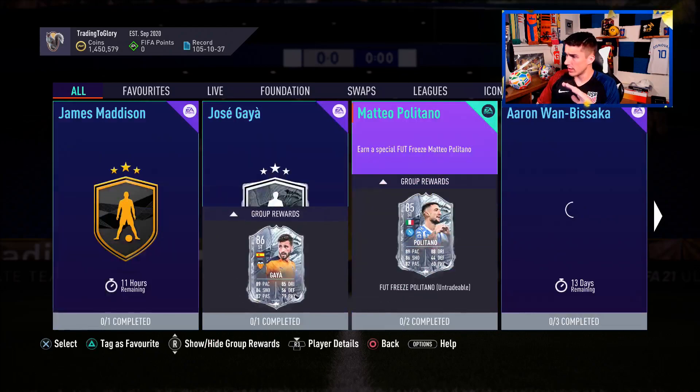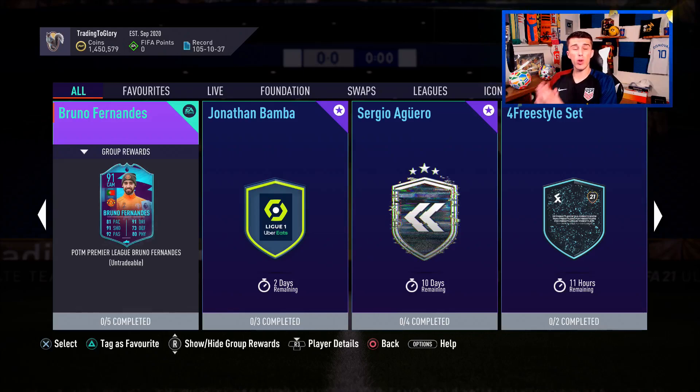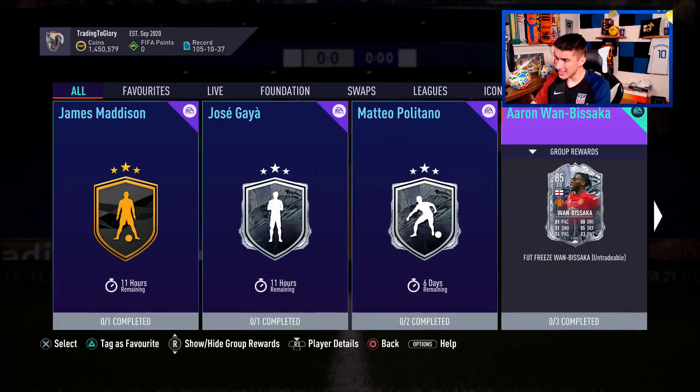If this video helped you out, drop a like and subscribe to the channel if you're new. There are just so many SBCs right now — Bruno Fernandes is nearly a million coins, actually 900,000 coins, for an untradeable card. And Team of the Year is in three weeks. 900k — that's insane.